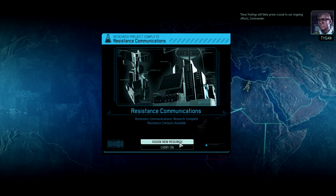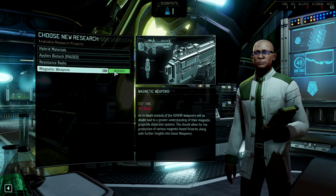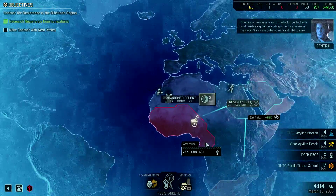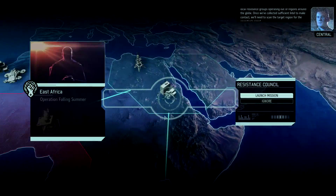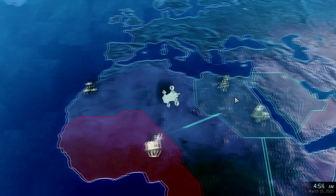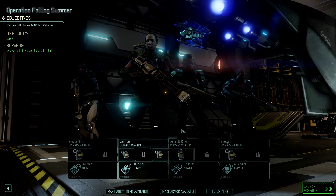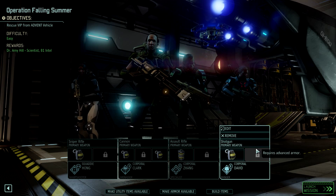Now we can finally start making contact with other places. We're going to want to build an Advanced Warfare Center soon. We still don't have enough intel, but after this mission we will definitely have enough. VIP missions are notorious for ending campaigns because they cause your best squad to wipe — just because you can't evac whenever you want. Once you go in, you have to finish it. So this is the team we will take, and I think it will work out pretty well.